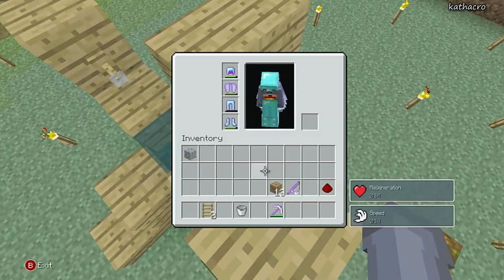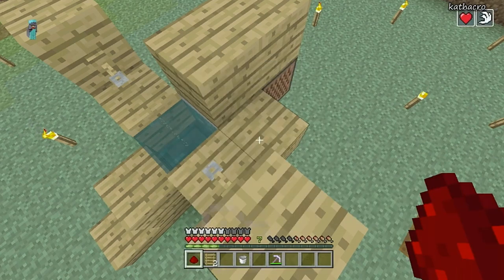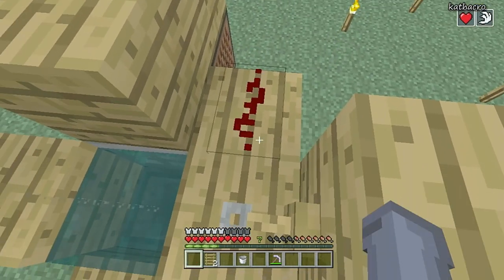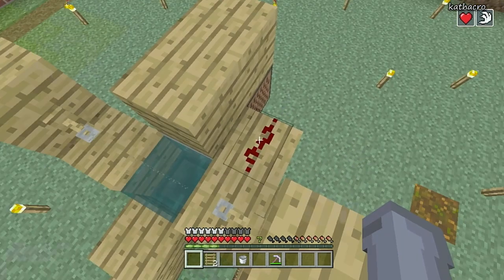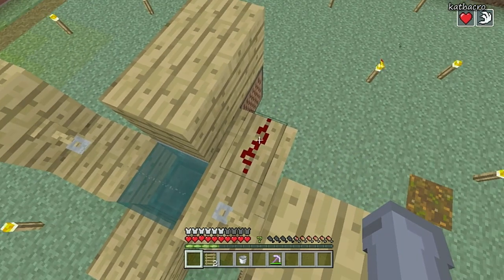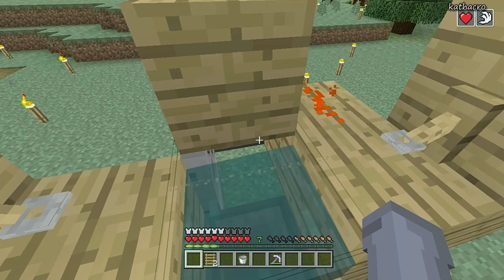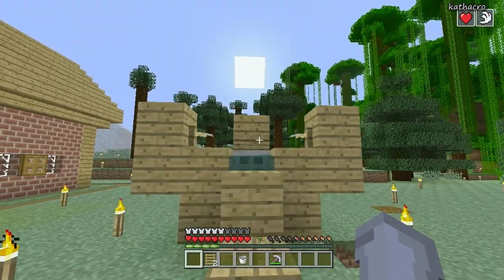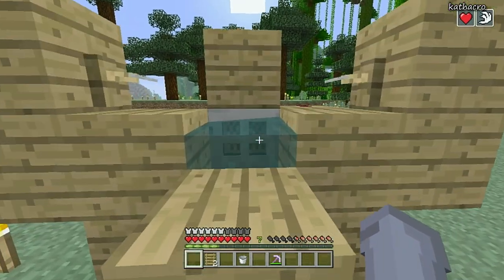Now take one redstone dust and place it in a line exactly like I'm doing here. You'll know it works if you run into the string and your redstone lights up and the door opens — then you know it's working and you did it perfectly. Now we're totally done — that was pretty easy.